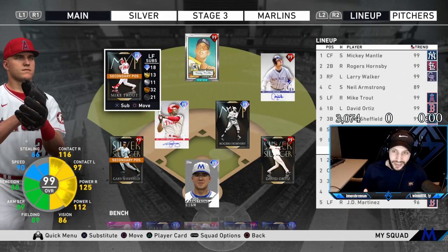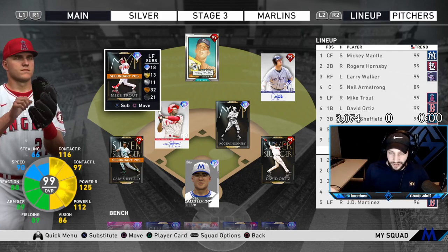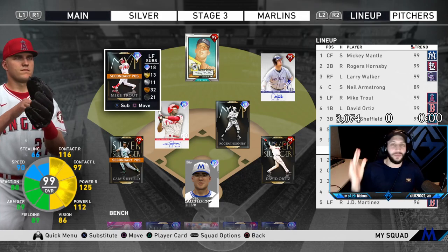Our lineup for this video: Mantle leading off, Hornsby second, Walker third, Armstrong fourth, Trout fifth, Ortiz sixth. Still need to get Babe — that'll be very, very soon. Gary Sheffield seventh and Jimmy Rollins hitting eighth.